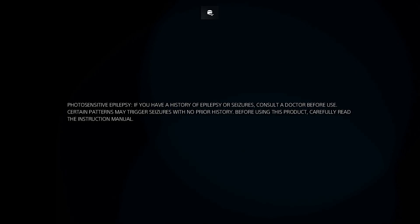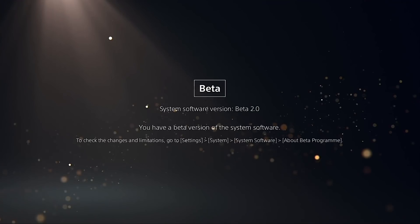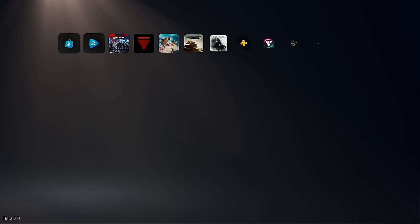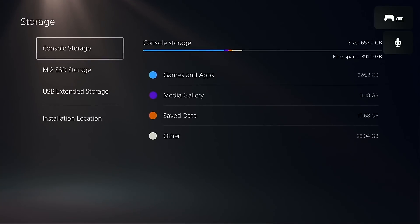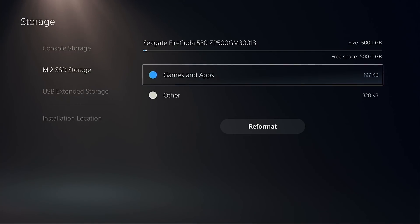Let's go ahead and proceed with the installation. We'll make our way into the user interface of the PlayStation and double-check that it is listing as available console storage. It has logged straight into the system — we are using the beta there on screen. Into the storage manager: boom, there's our console storage, and there is our Seagate FireCuda 530 registered right there, lovely to see.